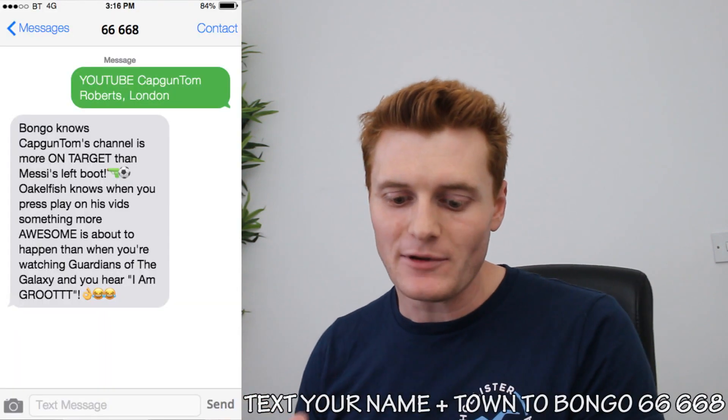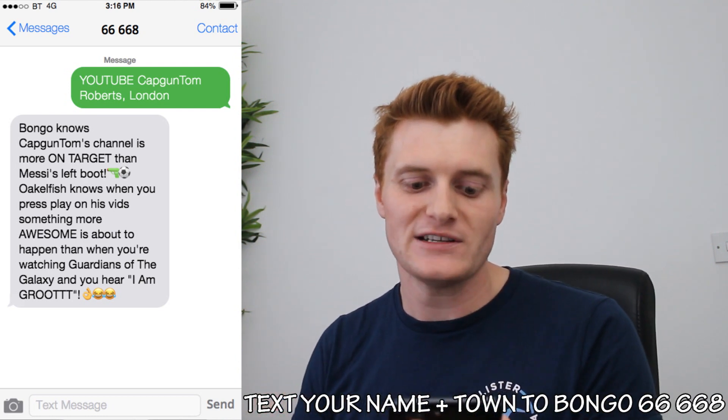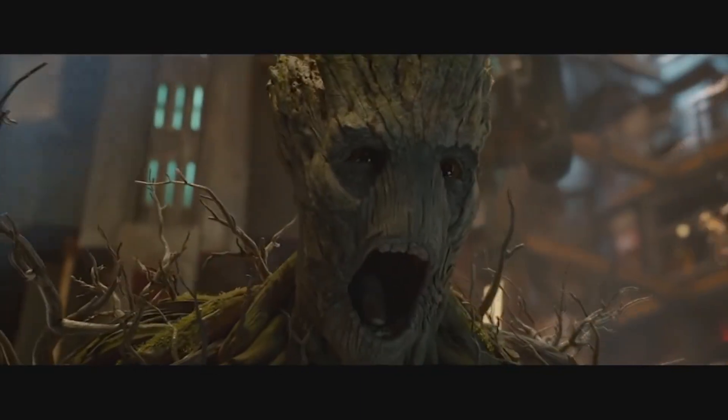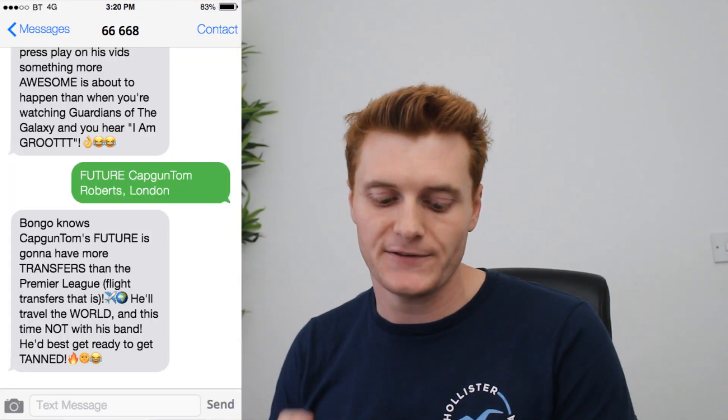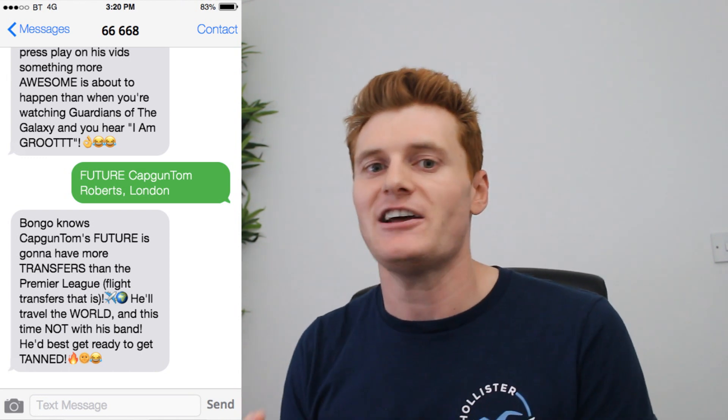Just before we get into the second account, I thought I'd tell you guys about a really cool SMS text service called Bongo. If you text your name and your town, it will tell you some really cool stuff about either yourself or someone else. Bongo says: 'Captain Tom's channel is more on target than Messi's left boot' and 'when you press play on his vid, something more awesome is about to happen than when you're watching Guardians of the Galaxy.' If you text the word 'future' along with your name and town, it will tell you something about your future. I'm super excited for something I haven't actually told you guys yet.